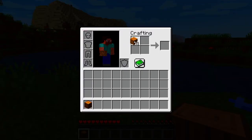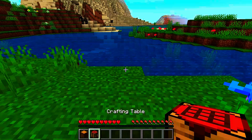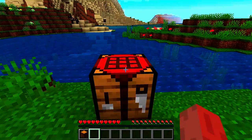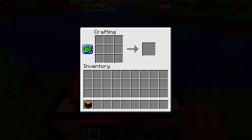Take the oak planks and place them in the crafting columns like I do, and you can create your first crafting table. Just select the crafting table and place it. Now some people may be wondering what the use of the crafting table is — just go to the crafting table and right click on it.